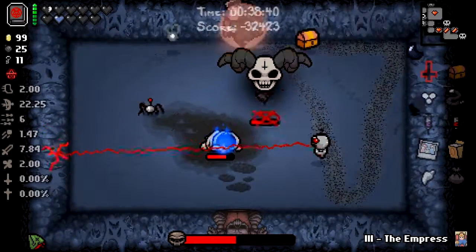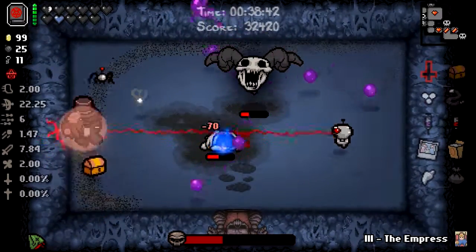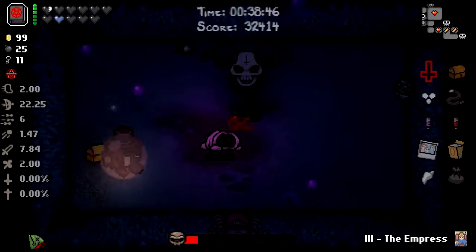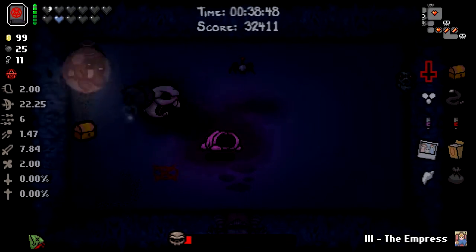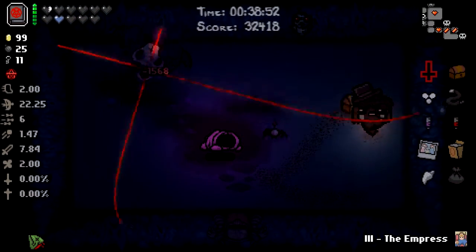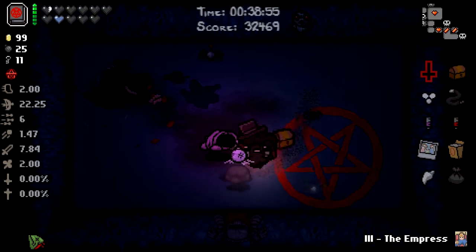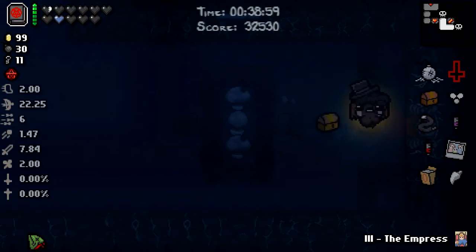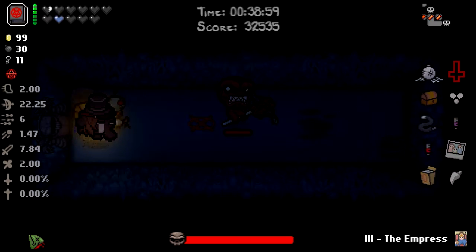Alright, what should I go for? Head or the body? I can probably get a bit of both here. Yeah, okay. Done is good. Quick — you're a fast one. How do I not take damage from the Brimstone? A pretty wank item. I should remember to pop Empress as well.